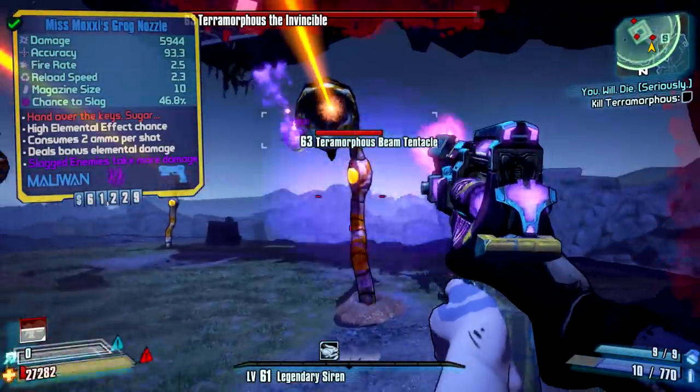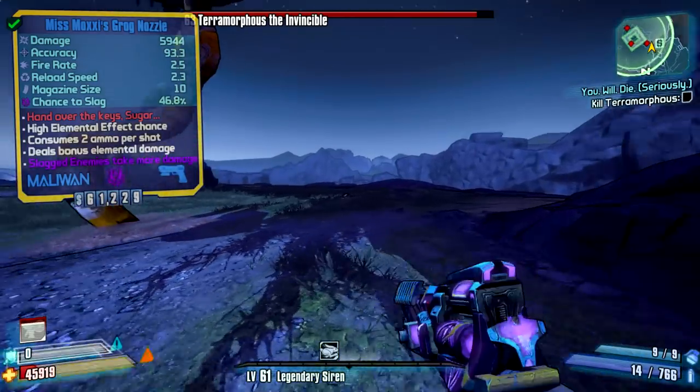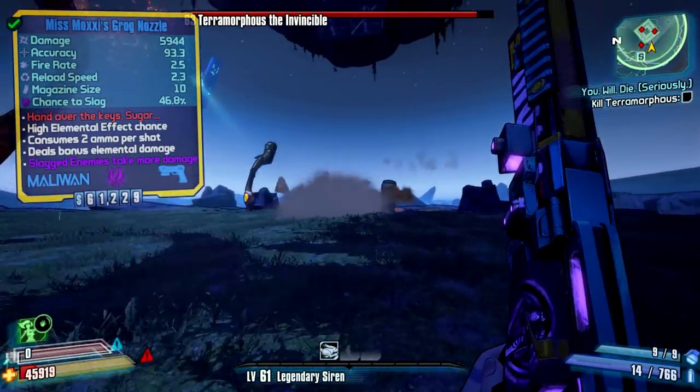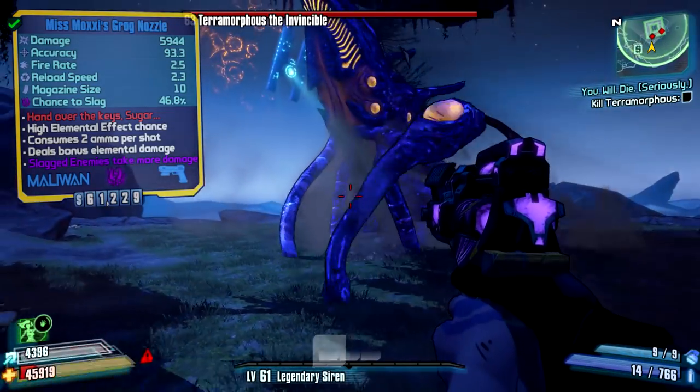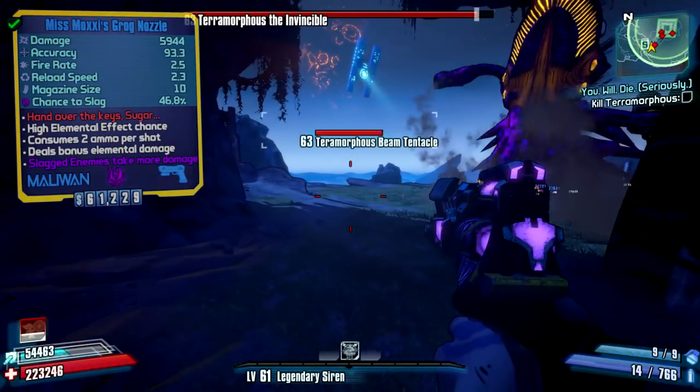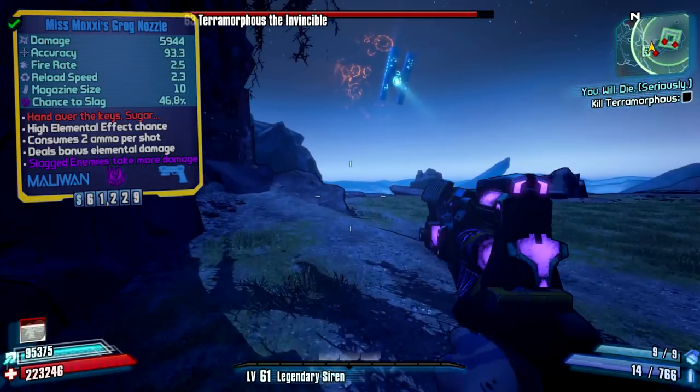That is why this weapon is freaking awesome — it's one of the best new weapons to come out in this DLC. A few more facts about this weapon: it has a +300% critical hit damage bonus and it is also always slag elemental.